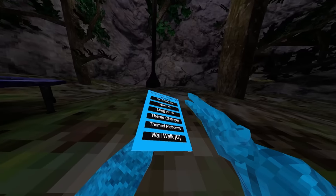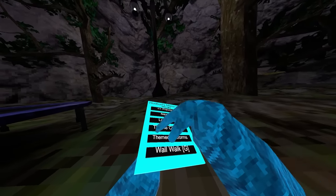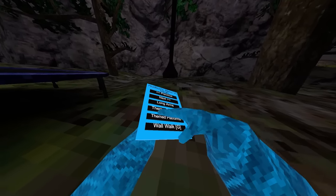They're like Steam long arms. Then we got theme changer, which changes the theme of the menu. We got black, and then we got the original color, and then we got white, purple, green, red, yellow, and back to the original color.